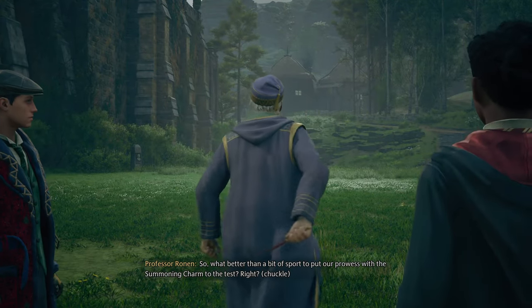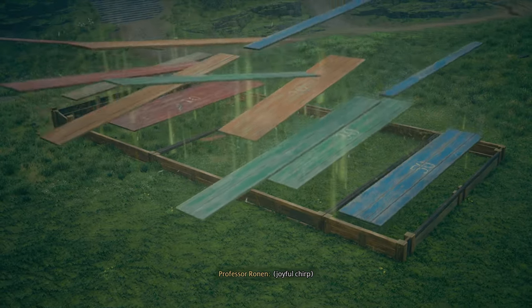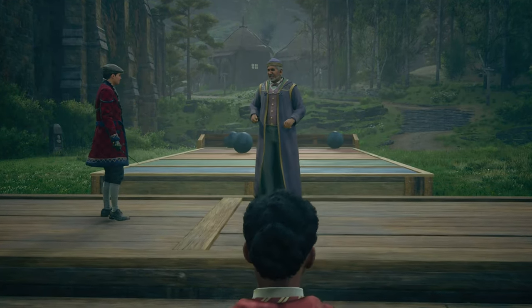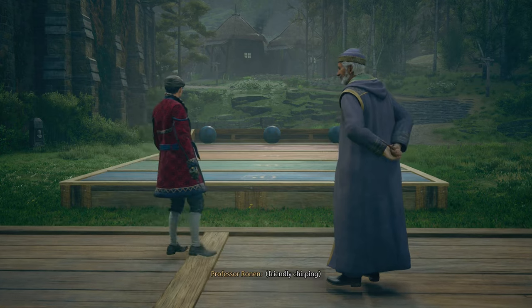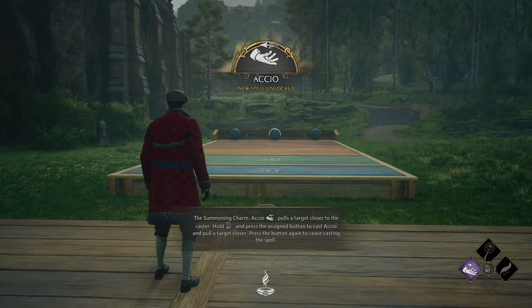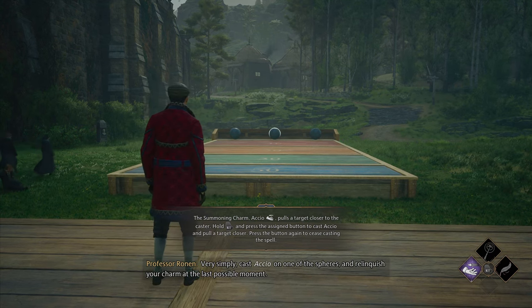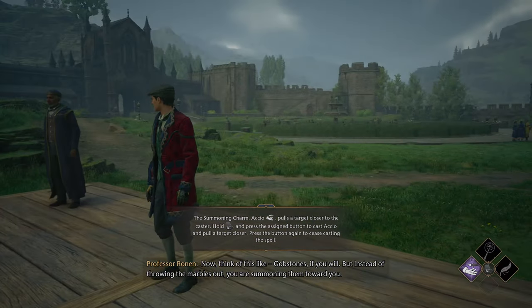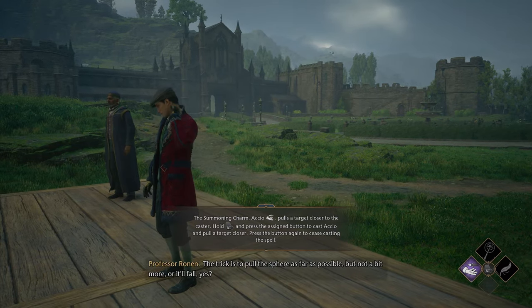What better than a bit of sport to put our prowess with the summoning charm to the test? Why don't we have our newest student start us off? I have a new coat — Accio! Simply cast Accio on one of the spheres and relinquish your charm at the last possible moment. Think of this like gobstones — but instead of throwing the marbles out, you are summoning them toward you. The trick is to pull the sphere as far as possible, but not a bit more, or it'll fall.